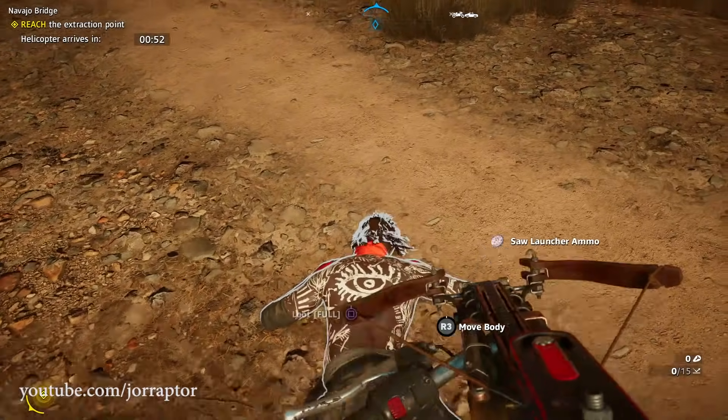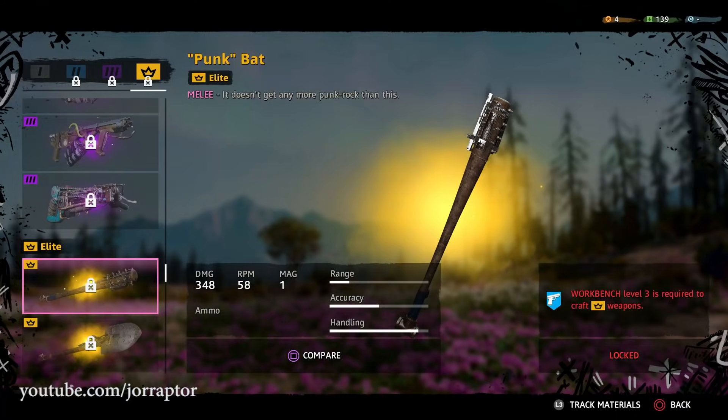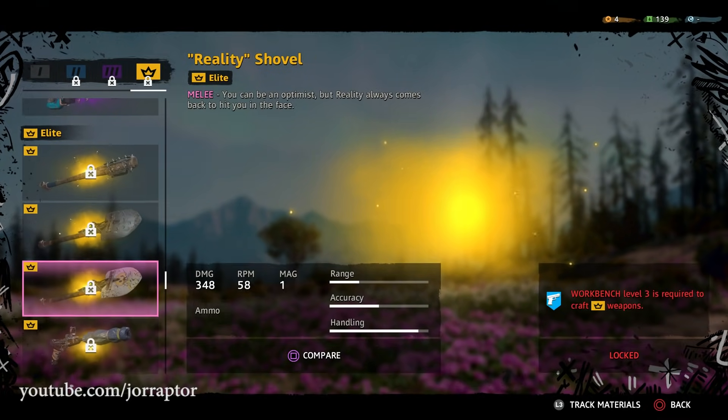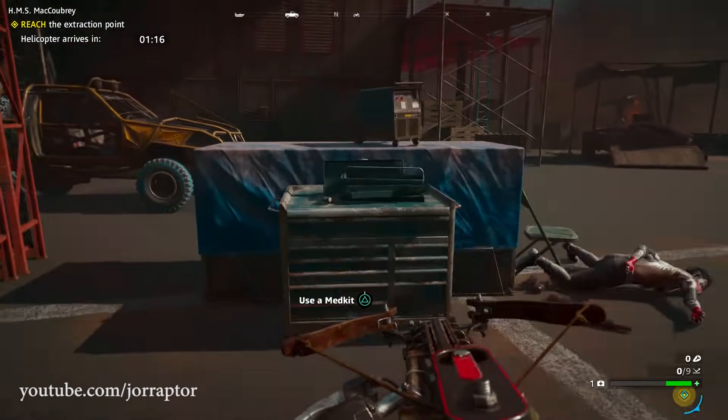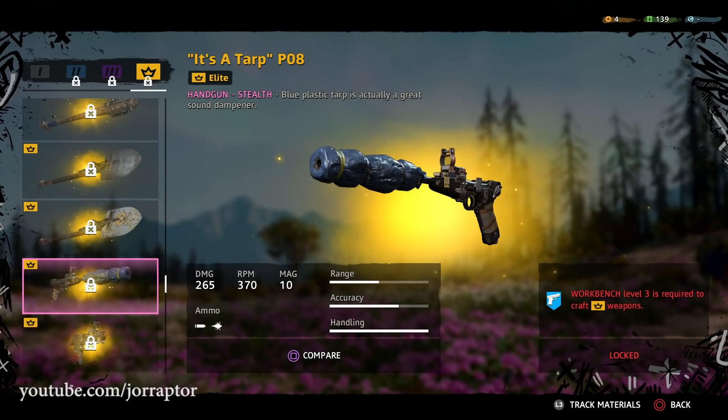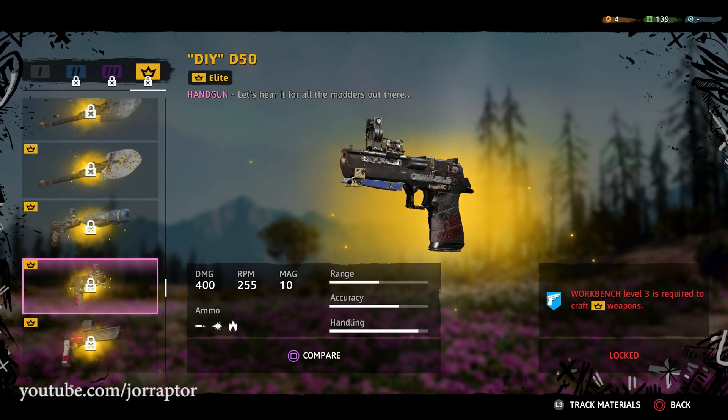Now let's move on to elite rank — rank 4. With the workbench at level 3, we can craft the best weapons in the game. For melee, we got the Punk Bat, Nailed Shovel, and Reality Shovel — all at 348 damage and throwable. We also got the PO8 (added to Far Cry 5 via a late live event) with a blue plastic tarp for stealth, the D50 which will likely again be the most powerful offhand single-shot weapon, and a rank 4 AJM9 in Blood Dragon style.